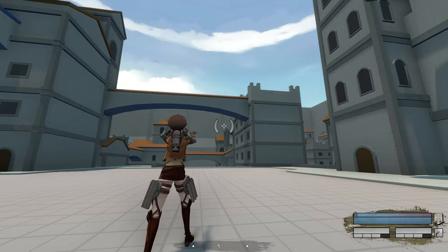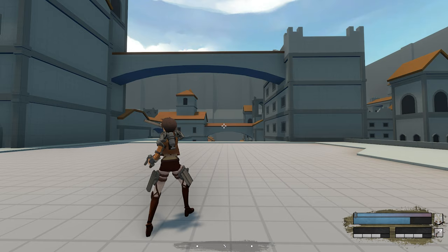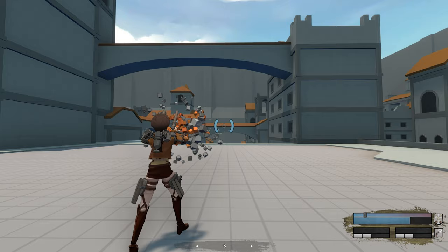Once the bar turns blue, let go and the attack will activate. You could also keep the F key held down to stay in attack mode, allowing you to attack without needing to press F again. It's worth noting, if you're using the APG or the Thunder Spears, you can charge both mouse buttons to fire off a double shot. Double shots are more effective, but you'll eat up more ammo and potentially put yourself in a vulnerable position if you're not careful.